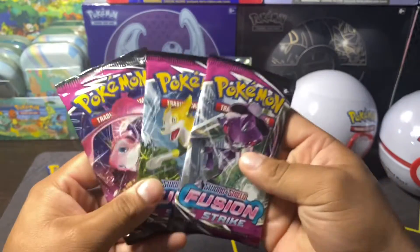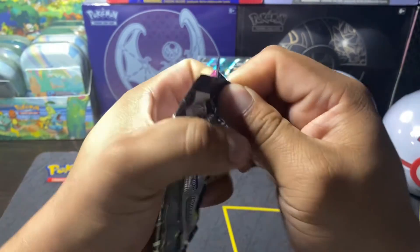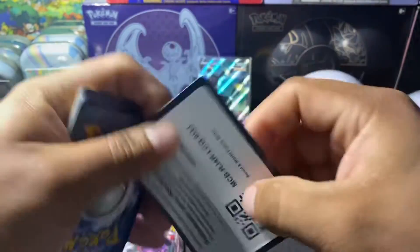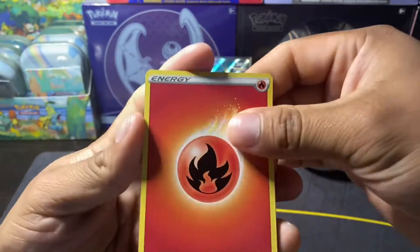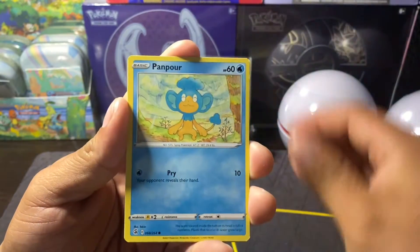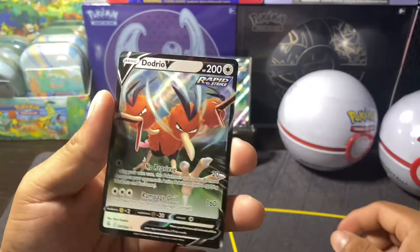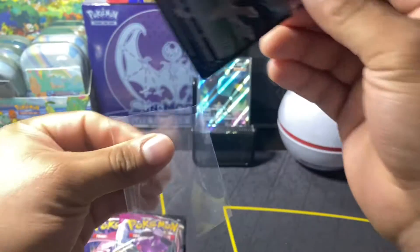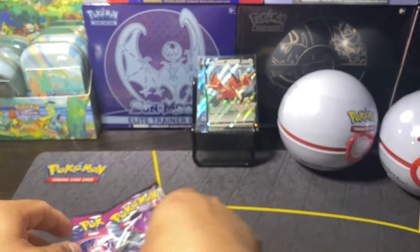All right, you guys, let's see what came from Fusion Strike with this pack. I will be picking up the puppy very soon and we'll be on our way - it's an hour and 20, 15 minutes drive. Can we start off with an awesome pull today? Reverse Snorlax and Latios Drio V, guys. Not too bad. First hit, first pack magic. Let's go.